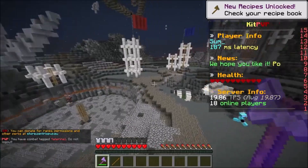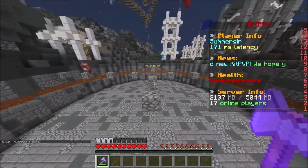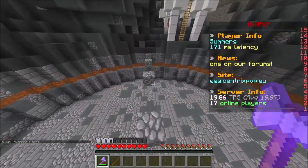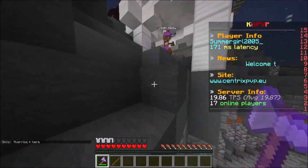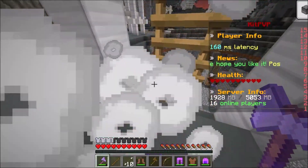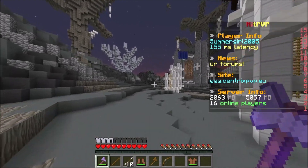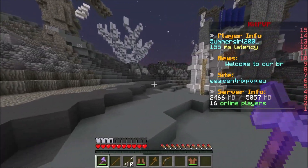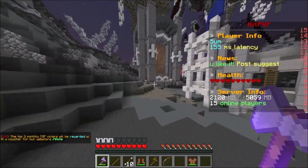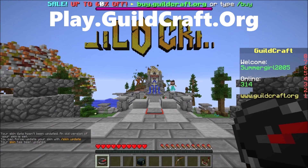It's a pretty big map and there's a guy with diamond armor — we should probably run. It's actually a pretty unique kit PvP server; they even have a king of the hill with some parkour. Definitely make sure you guys check out this server — they have kit PvP, skyblock, factions, and a ton of different stuff. Overall it's a really fun server. Let's go and check out the next one.